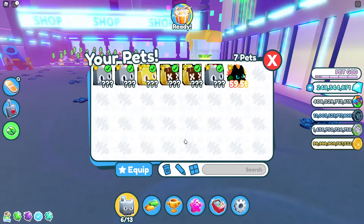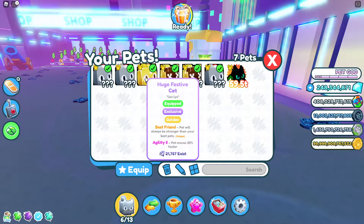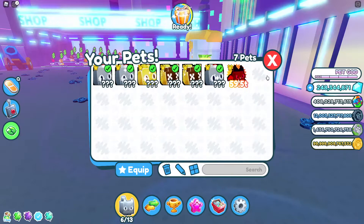I traded 8 huge helllocks for a huge lucky cat with 565 billion. Then late that night — or the next day, I forget — I traded that huge lucky cat for 15 huge helllocks, 2 of which were golden. Then I used those to trade for the huge festive cat that was golden. I didn't even offer for it — they actually came to me, which was pretty cool.